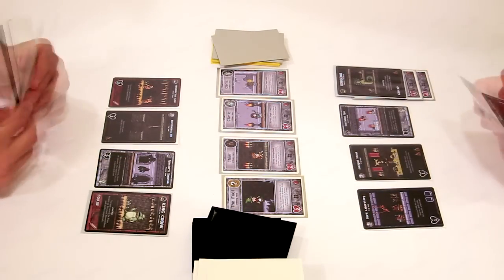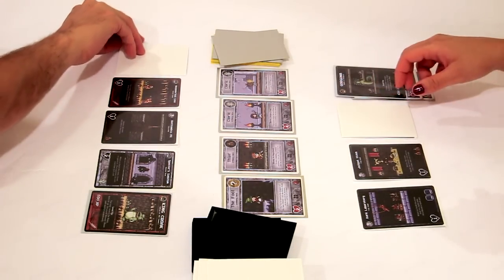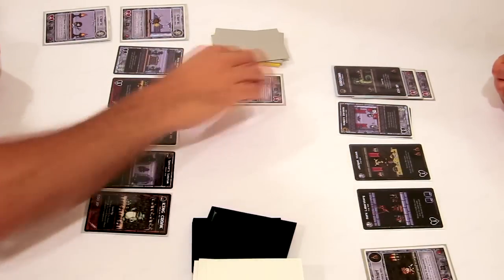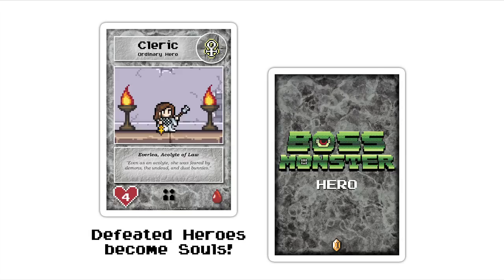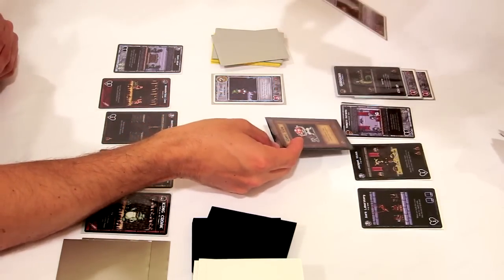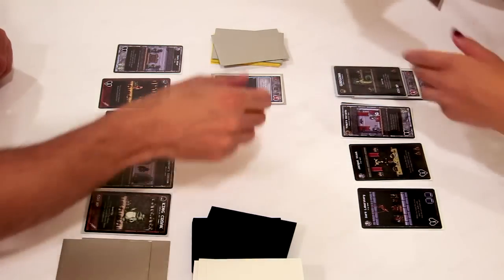As a new turn begins, two more heroes come into town and the players begin to build rooms. Player 1 adds to his dungeon, but player 2 upgrades her Succubus Spa with an advanced room, making it a Vampire Bordello. Advanced rooms are special rooms that can only be played on top of existing rooms with which they share a treasure type. Player 1 still manages to lure the clerics, and by now his dungeon is strong enough to defeat them both. A defeated hero is flipped face down and becomes a soul — the first player to gain 10 souls is the winner. But player 2 plays a giant-sized spell to give her last room +3 damage, making it strong enough to defeat the thief. The room's special ability says that when a hero dies there, player 2 heals a wound, so with one clever play she's back to being tied with player 1.